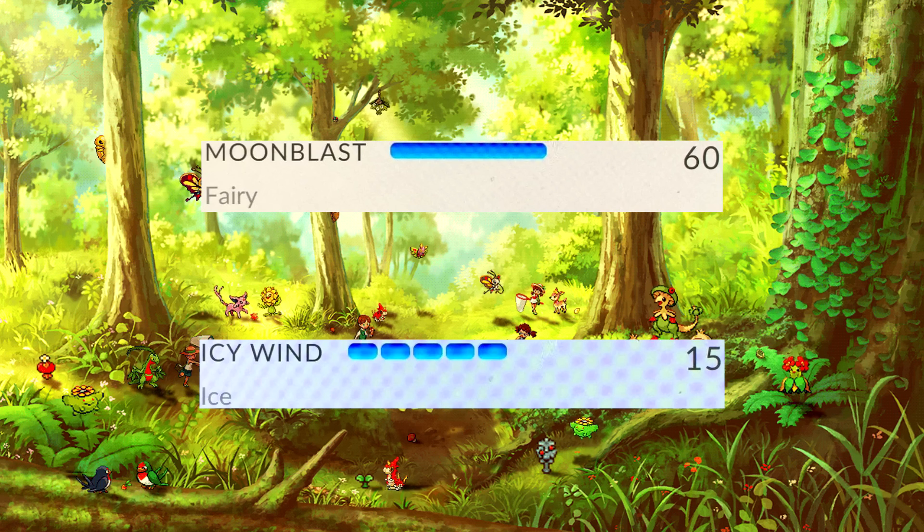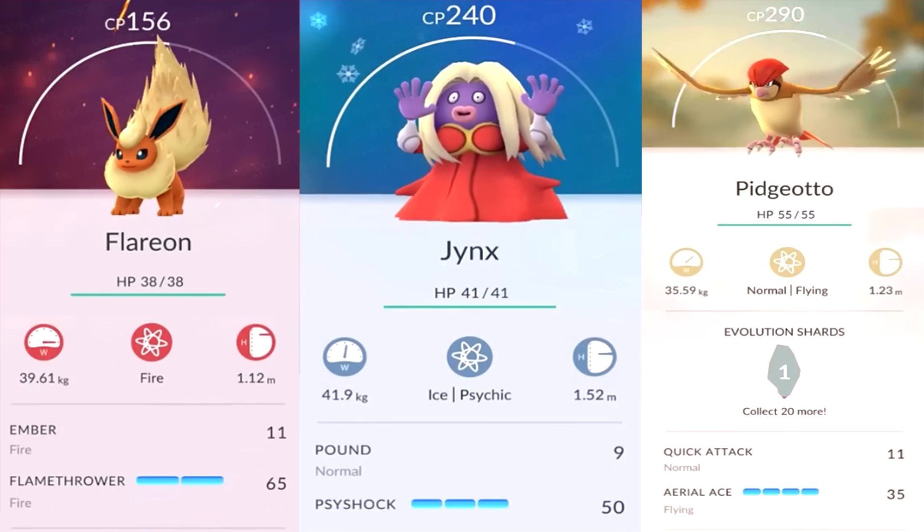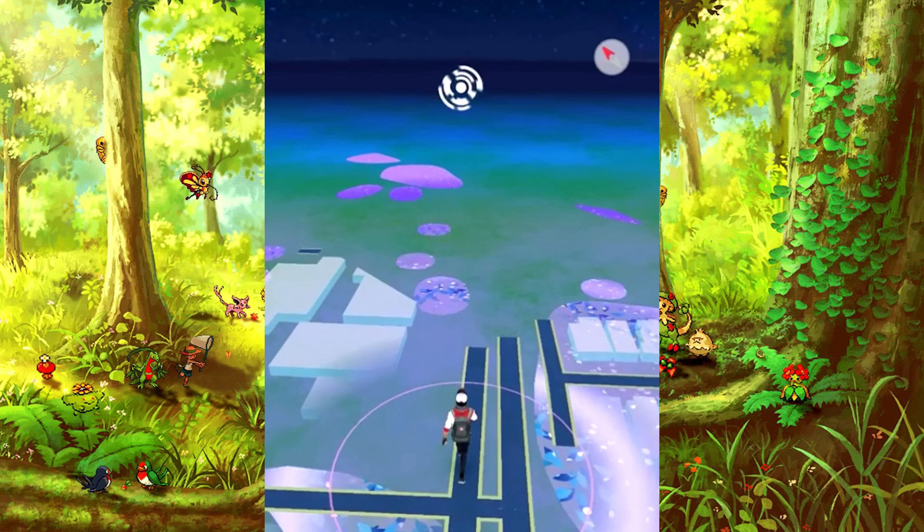Pokemon with many charge bars are easier to use a charge attack, but they have a lot less power. Once you have Pokemon with 1 or 2 charge bars, as soon as they're filled and you make a good hit — say you have a type advantage — it's almost a guaranteed kill. Even though they take a lot more time, you do a lot more damage. Having a combination of different charge bars is very interesting for the game.